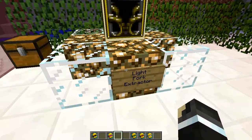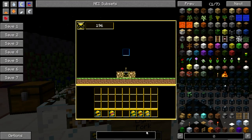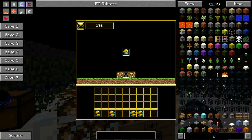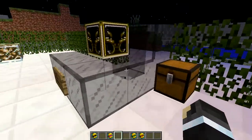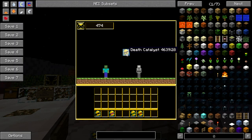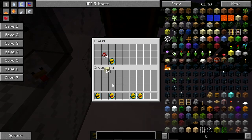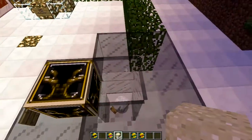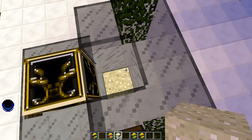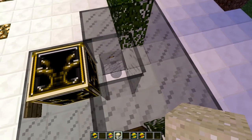The Light Fog Extractor actually extracts light. Place the Catalyst in it, and as long as there's light, this Fog Extractor will absorb the light and change it into Time Sand. Very simple to build and use. Next is the Death Fog Extractor — this requires a death to happen to extract Time Sand. You can place an animal in the center and suffocate them to gather Time Sand quite quickly. But of course the Death Catalyst will deplete quickly too, so you'll need to craft extra Catalysts.